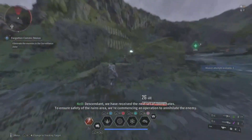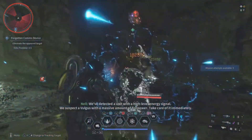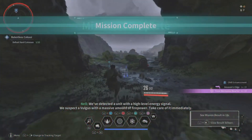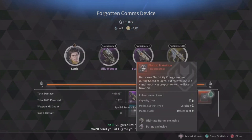I'm sure the safety of the ruins area, where commands are switching to offensive — don't let your guard down. We've detected a unit with a high level energy signal. We suspect a Volgus with a massive amount of firepower. Take care of it immediately. Volgus eliminated. Got Bunny skill mod.